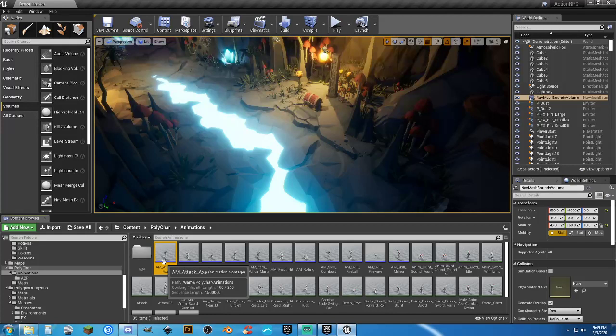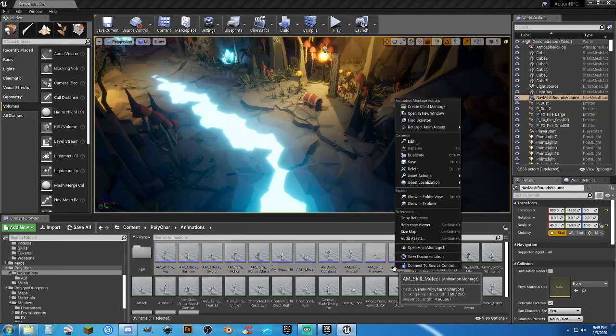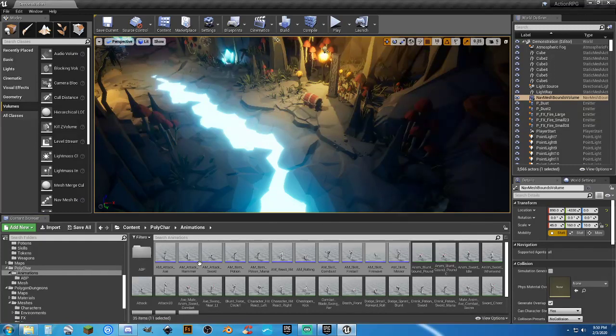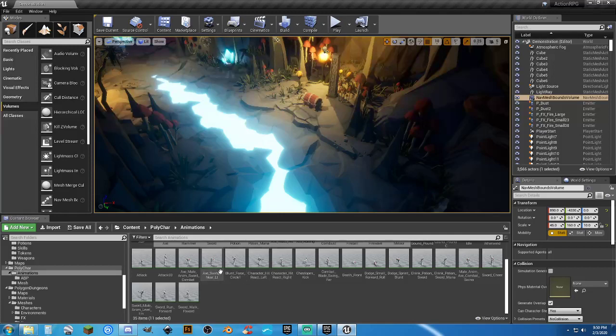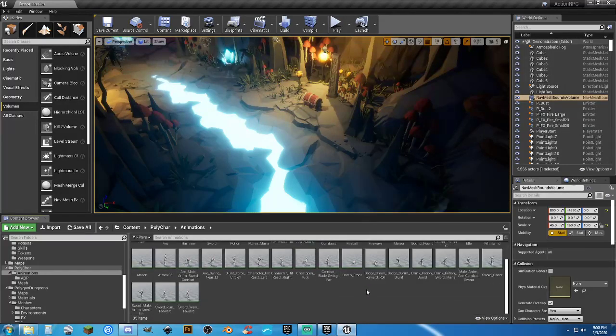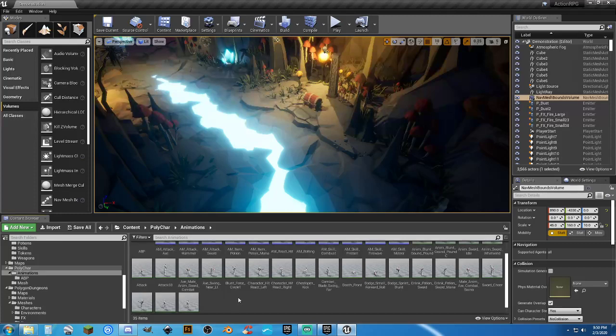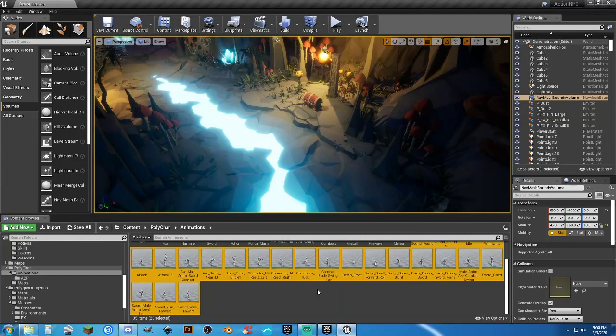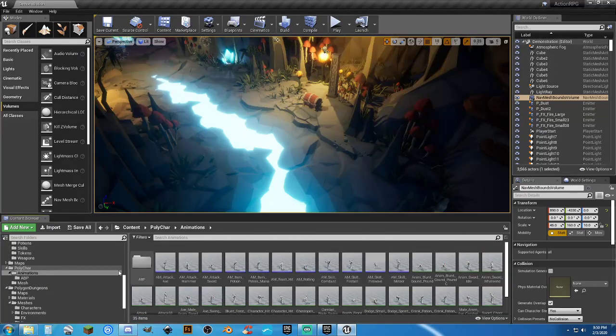The easy part is to just go ahead and grab these, right click, retarget, and go through and just retarget the animation montages — it will take care of all of the animations that it needs. However, you're going to end up with a few that didn't get carried over, so you're going to have to go through. What I had to do was check all the regular animations — there are 23 of them — and compare that with the original animations, going one by one to find which ones didn't transfer.